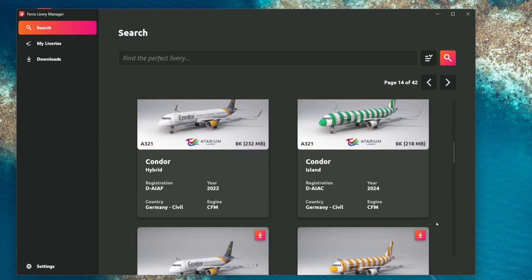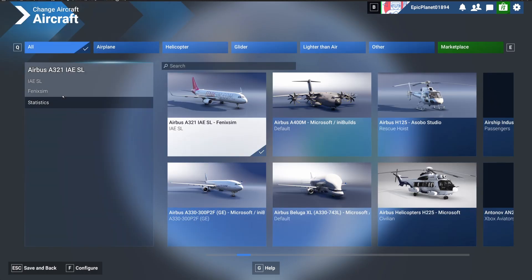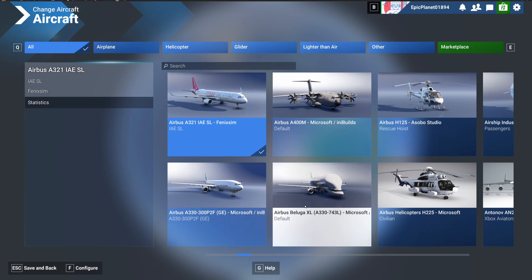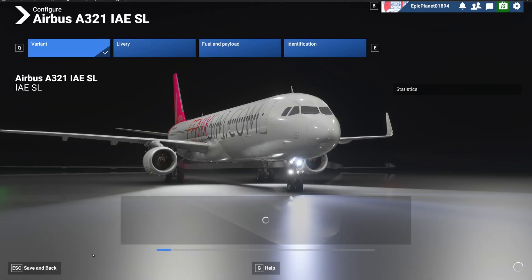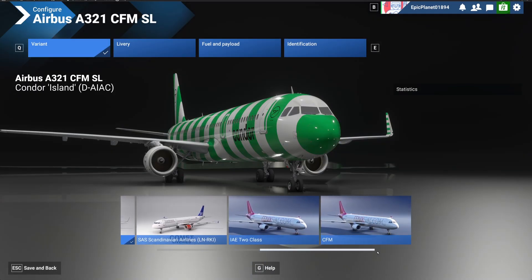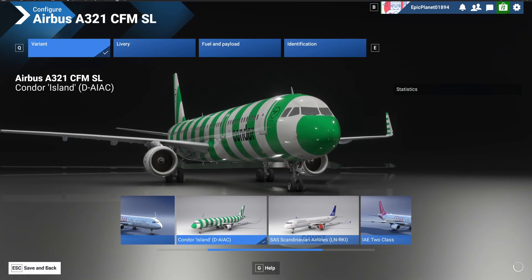And there we go! Then you select the aircraft — you can search for the Phoenix or the Airbus A321 as we see there and click on it. We can see we have different aircraft to choose from. In this case we'll select the Condor Island livery, then click on save and pack.